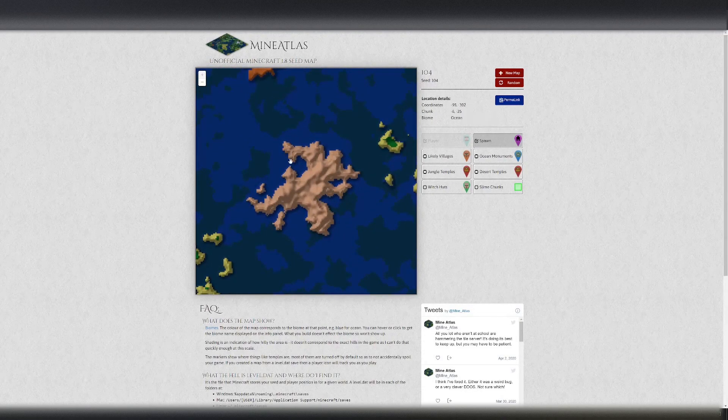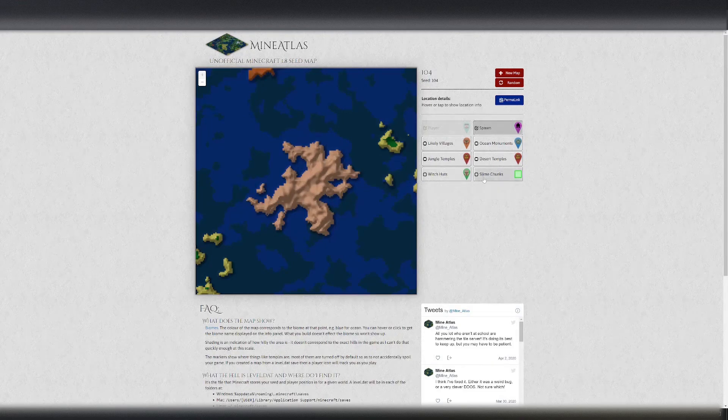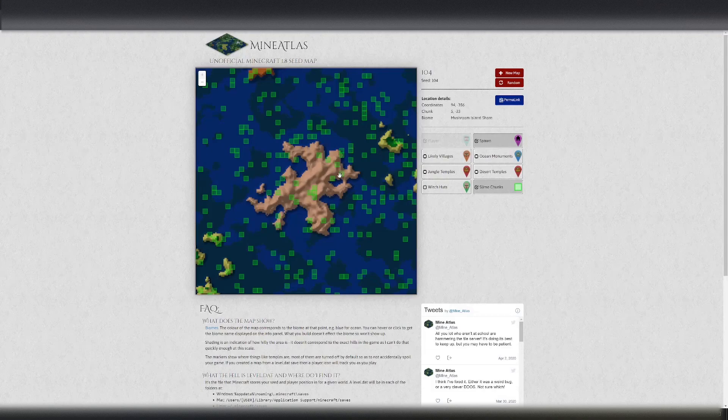We're going to find a slime chunk that's kind of close and connected to a couple others. You can see there are some pretty good options — all these little green squares are slime chunks. There's a cluster of four or five that would be really efficient, but I don't need the world's most efficient thing. This little one-by-three is pretty tempting — almost like a Tetris piece — and I think we'll go with it.